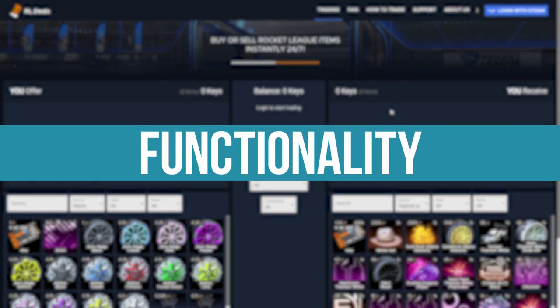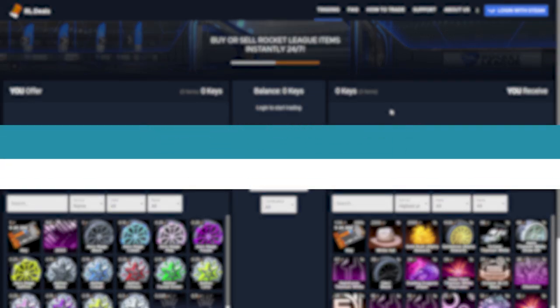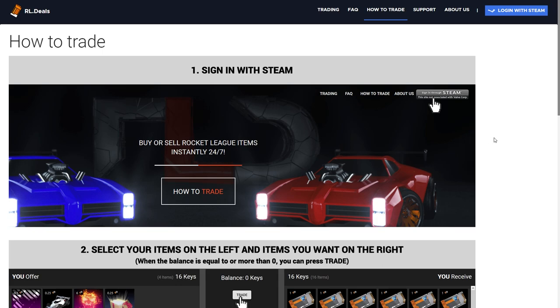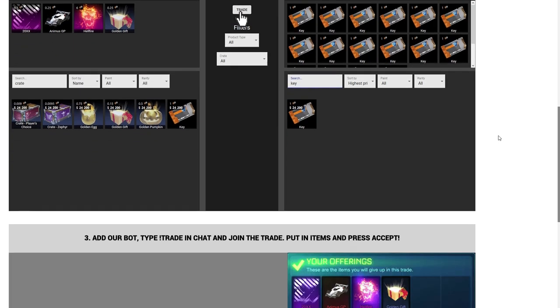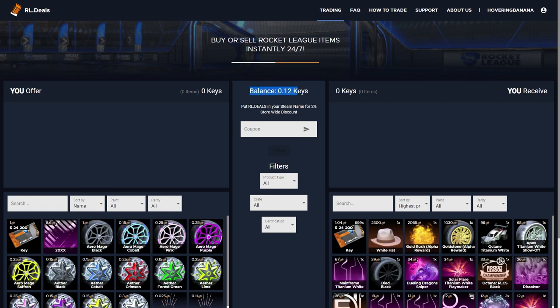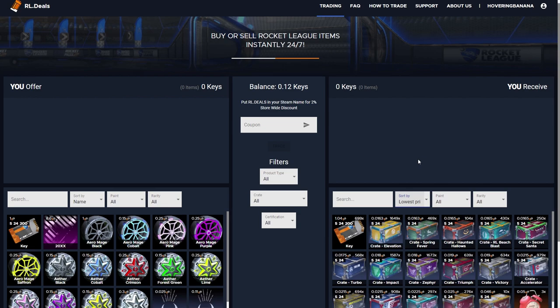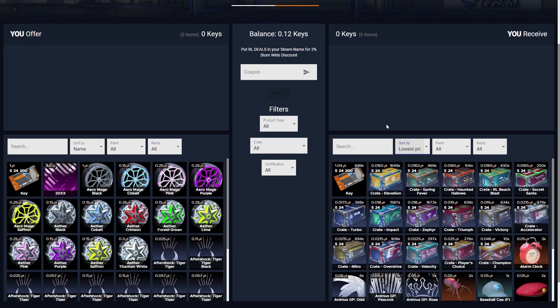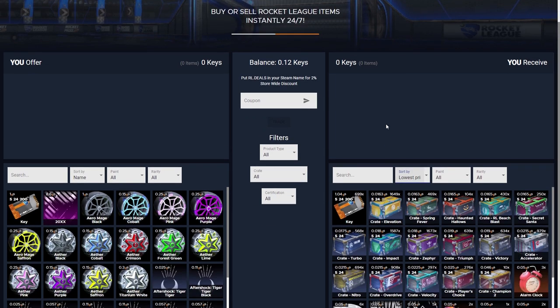Let's move on to functionality, starting with what I think RL.Deals does really well. First off you've got that how-to-trade button and I like that it just gives you pictures, which I think makes it easier to explain and understand the process. They've also got a nifty wallet system so any change left over from other trades is stored on the site and you can use it at any time. I wouldn't really recommend storing like a thousand plus keys on this website in case Psyonix decides to ban trade bots, but it's nice for storing a couple of extra cents or maybe just up to two to three keys.